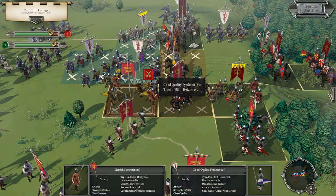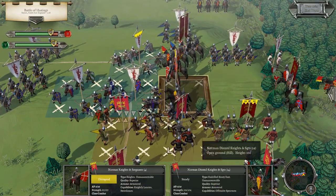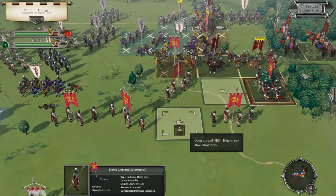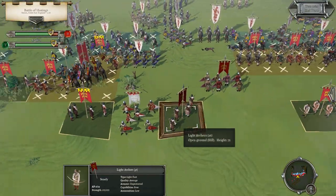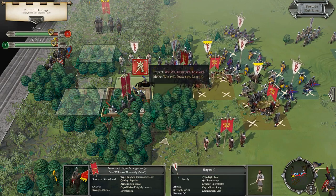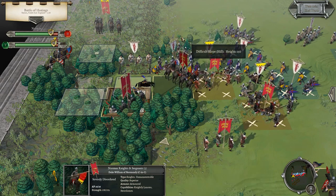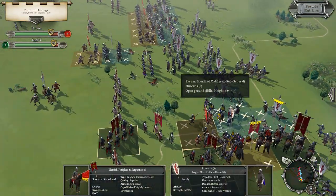For those new to Field of Glory: the tattered flag means a unit has a lot of casualties, which is obviously very good for us. We want to keep dropping their numbers and get them to break. They held firm — he's holding firm against very strong attacks. Now I wonder if we hit them with both units — we're sure to lose the attack but could we cause a rout? I don't think I'll take that risk. I've turned around a French knight and sergeant unit to try to bash the English in the back, but I don't think it's going to happen.